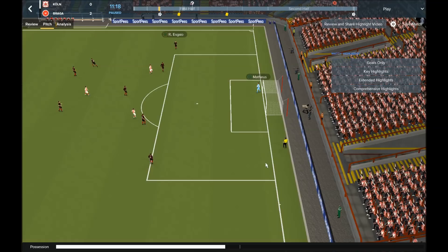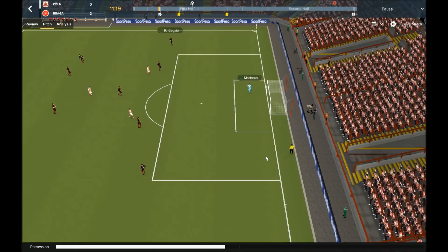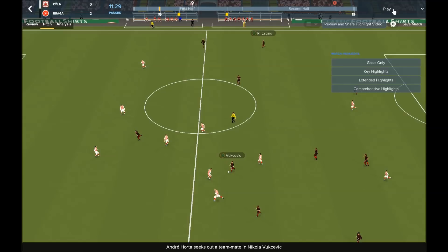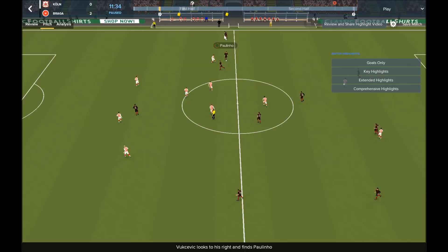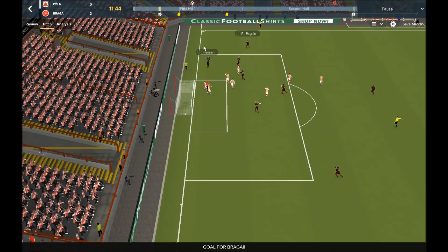This is a match against Çan which we won, and this is our first goal showing why wing backs are the most important players. The goalkeeper passes to the left wing back, who passes to the inside forward. The inside forward passes to our CM on support duty, who switches play to the other inside forward. That inside forward leaves space for the attacking wing back already running up. The inside forward passes to Paulinho, then to the mezzala, who plays it to the wing back — wing back crosses, Hasan scores. That's a really great move showing how most of our goals happen.